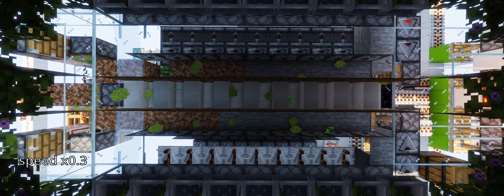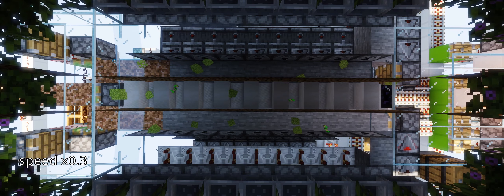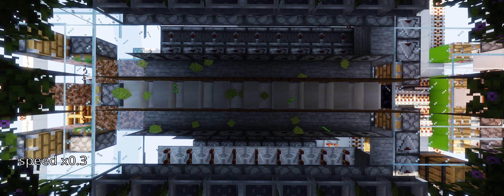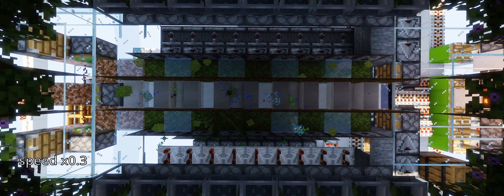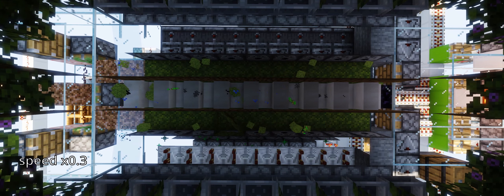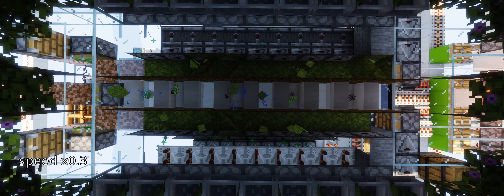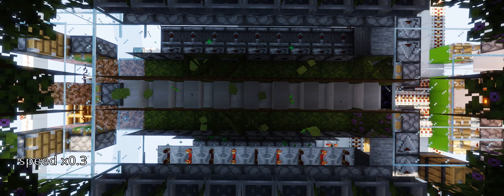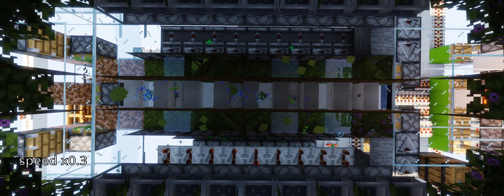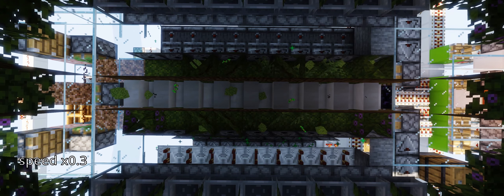Unfortunately, not only saplings generate on top of the moss, but also moss carpet and small grass. Especially the grass is problematic, since it consumes loads and loads of bone meal when the dispensers fire that are supposed to grow saplings into trees. That's why a trick discovered by TwoNote2Name is used: stairs next to the sapling spots get waterlogged for a brief moment. Due to their hitboxes, saplings prevent water from spreading, while carpets and grass are flushed away.